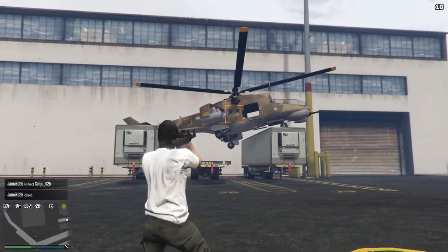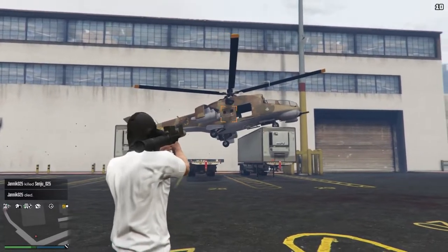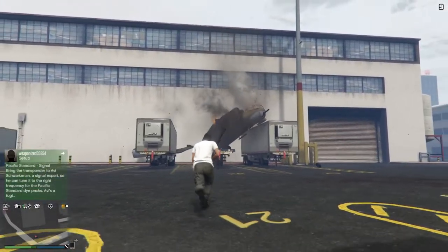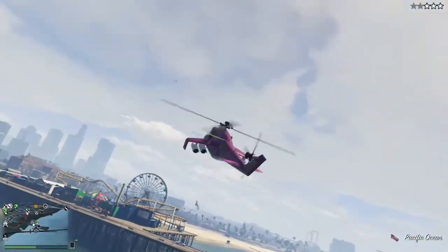One thing that was great about the Savage in the past was that the lock-on box was under the helicopter. So when someone fired a missile at you it would go under the helicopter and was very easy to dodge. Now they removed it — right now it's in the middle of the helicopter, so when you get missiles fired at you it's not so easy to dodge.